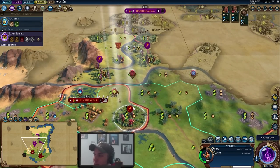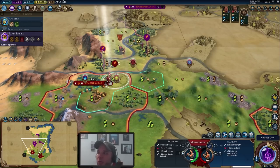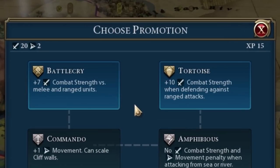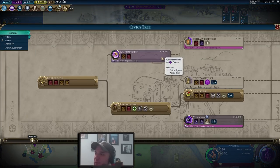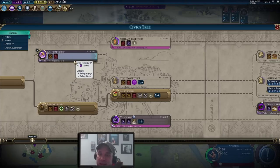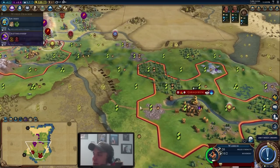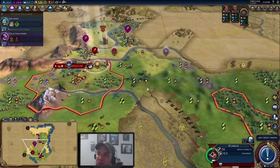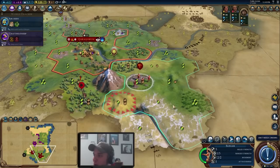Now that we've identified that third city location, the choice becomes easier — we'll go into Colonization quickly because once we finish building the campus in the capital, we're going to build one more settler before switching into domination-focused gameplay. Our warrior makes it back to our territory. Rather than staying on the forest, we move to a position where the Khmer either have to cross a marsh or attack over the river. We'll take our promotion here — Battle Cry for plus seven combat strength versus melee and ranged units, since they don't have many archers at this point.